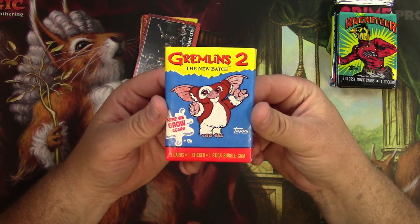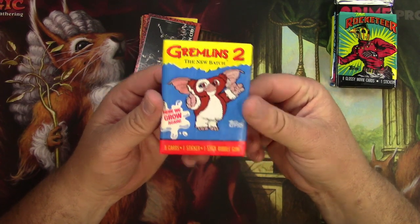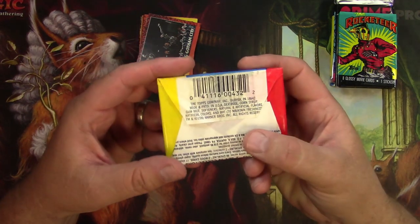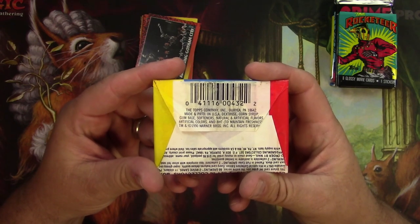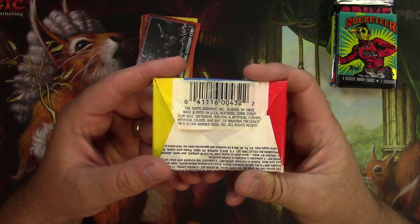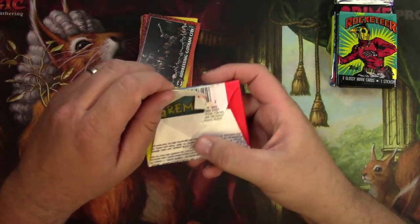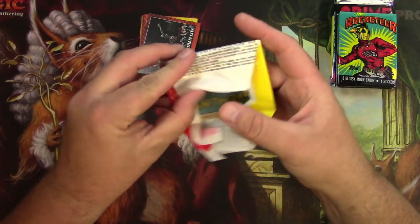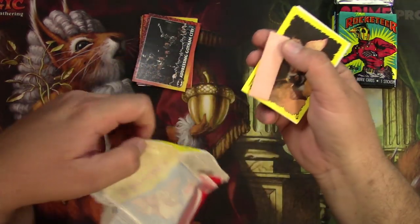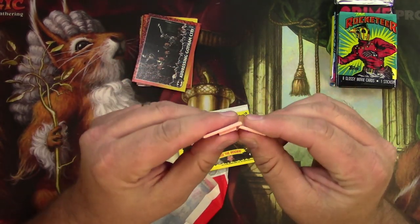Let's try the Gremlins 2. Maybe we'll get lucky with these — 'Here We Grow Again.' This one's got bubble gum in it, which I have learned my lesson about before. Here's the ingredients for the gum: dextrose, corn syrup, gum base, softeners, and some flavors — and BHT to maintain freshness. Well, it could not maintain that freshness for 30 years, I guarantee it. I have tried gum out of these in the past and will not do so now, because as you can tell, it is fossilized.